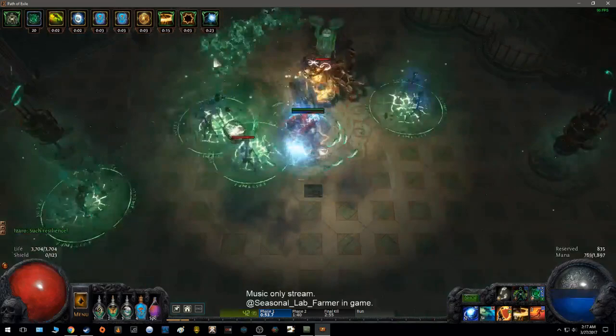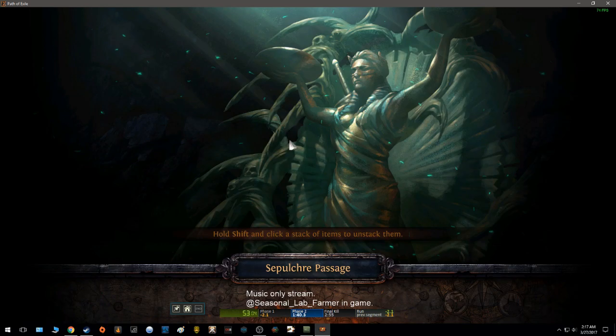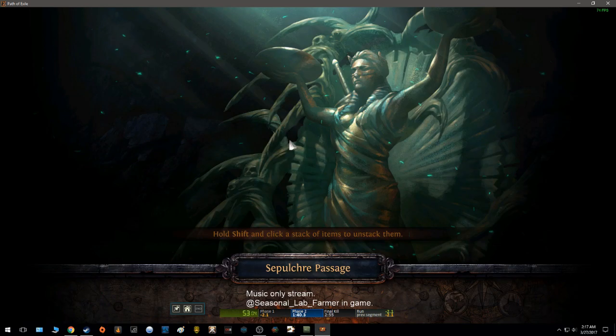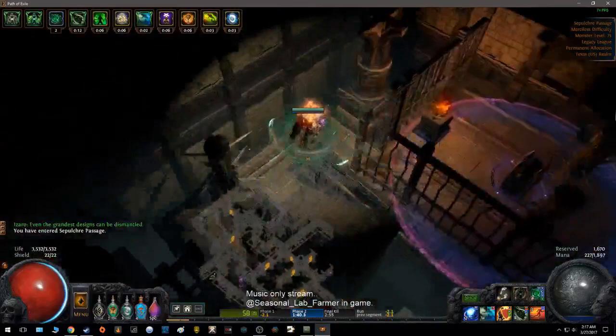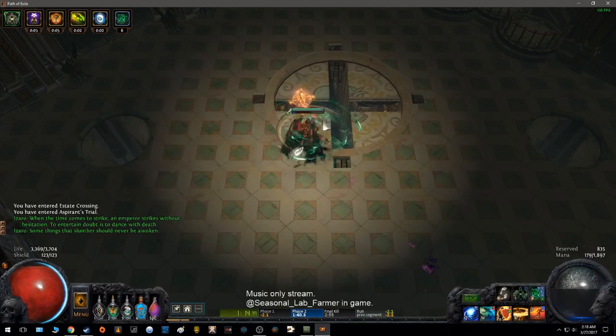This is a good kill — I nuke him instantly. Think about this: I'm out of the first boss room in under a minute, and watch how fast I get to phase 2. I left phase 1 at about 50 seconds, and now I'm at phase 2 at 112 seconds. That's crazy.